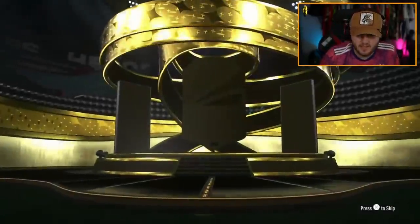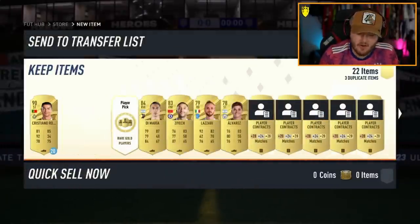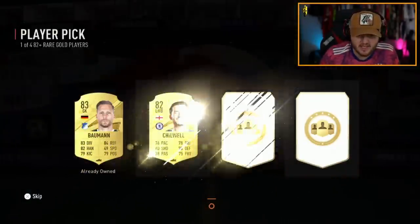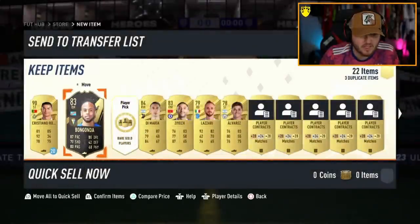Prime Gaming Pack first. I'm going to skip the prelim and just hope there's something in the player picks, because that's what we all do the Prime Gaming Packs for anyway. Di Maria — come on, give us a Trophy Titans icon please, EA.